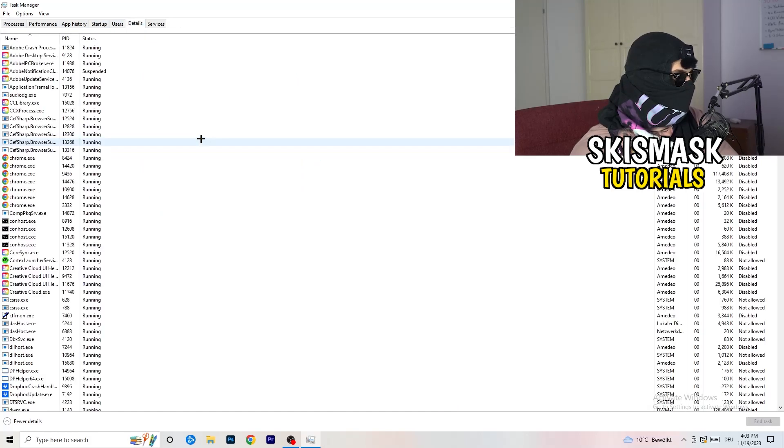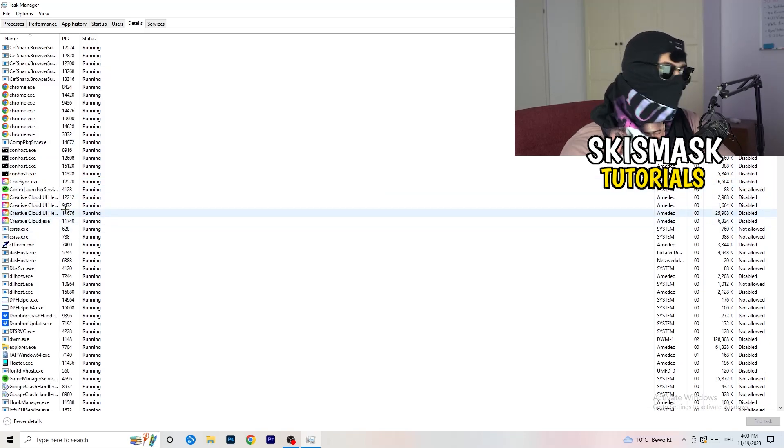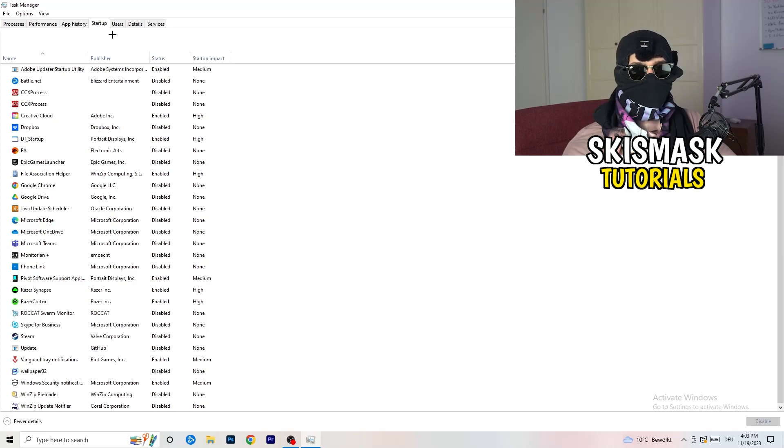Next, go to the Details tab on the top left. Find your game's executable — my game isn't running right now but I'll demonstrate using Creative Cloud. Right-click it, go to Set Priority, and click either High or Above Normal. You need to check which one works better with your particular PC, so test both options.